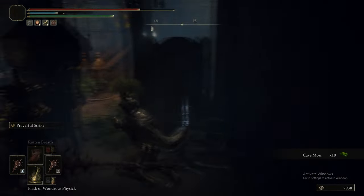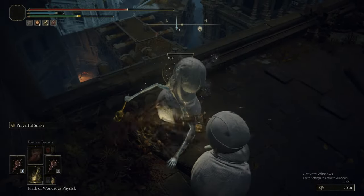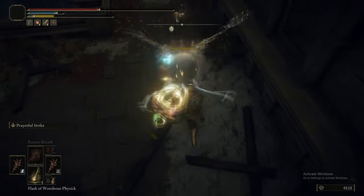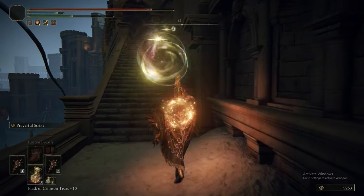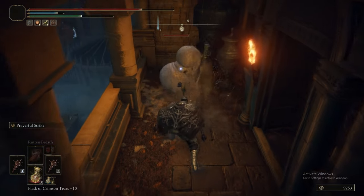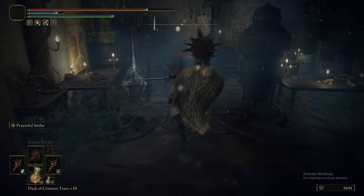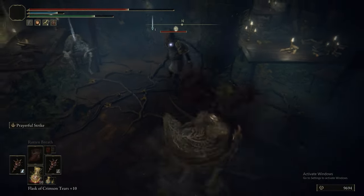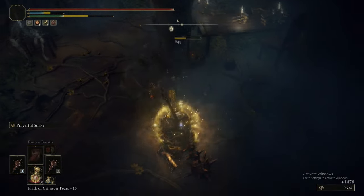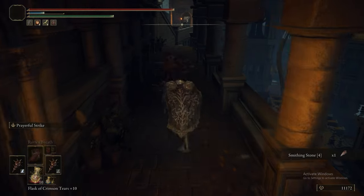So we're just going through the Capital Ramparts on the beaten path, killing all these guys. We just fought a Page - that's the guy wearing the hood with the shortbow. Pages and High Pages can drop their armor set: the head, the garb, and the trousers - apparently they don't have gloves. They can both drop the Redbranche Shortbow. The High Pages are wielding a Pulley Crossbow and fire three-round burst perfume bolts, while regular Pages only fire single shots.